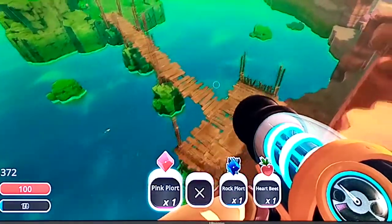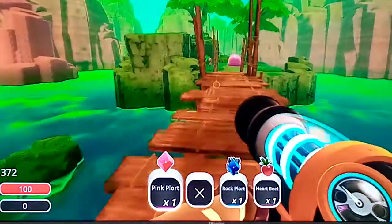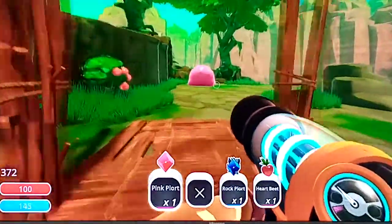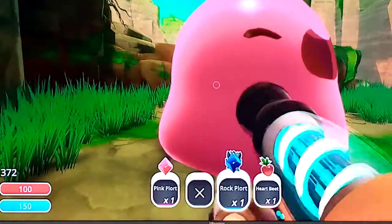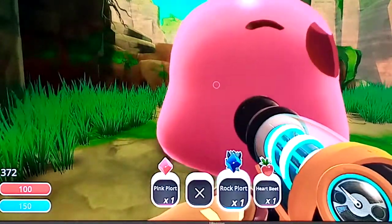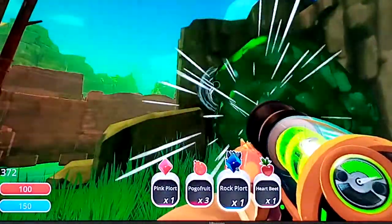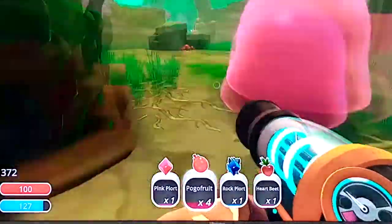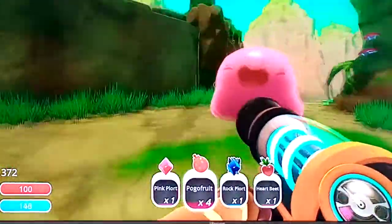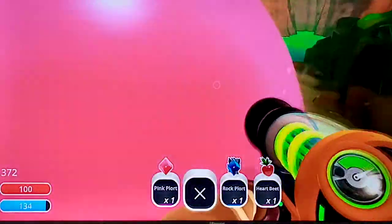I'm gonna check this red peach thing. I have no idea what he does. I just came here so I can steal all his pogo fruits. Let's go — we're going to feed them to him because I kind of want him. I really like him.